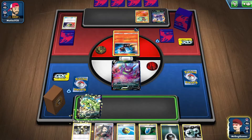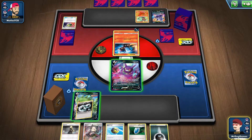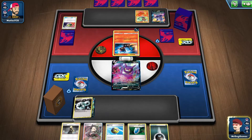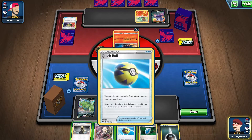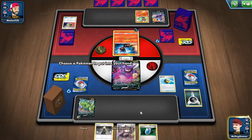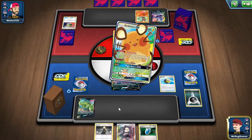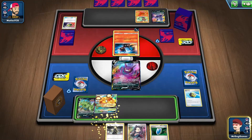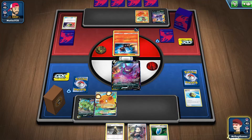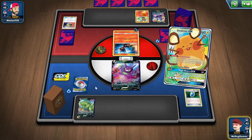Here we are — we had to start off with the Crobat, so we can start off with the Tyranitar on the bench. We do get a Double Colourless Energy first turn, which is pretty nice. I think we'll get a dark energy in the discard pile. Denae is probably the best thing to do, honestly. We need to try and get a Dark Patch or something.